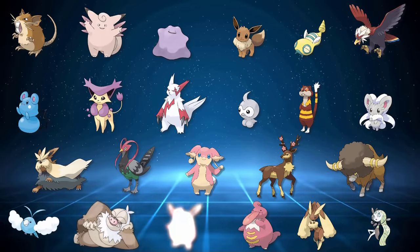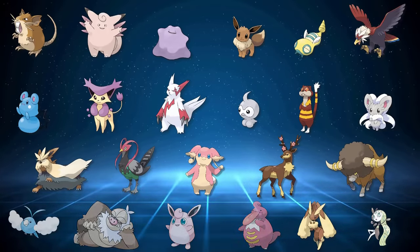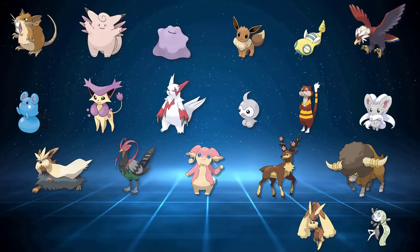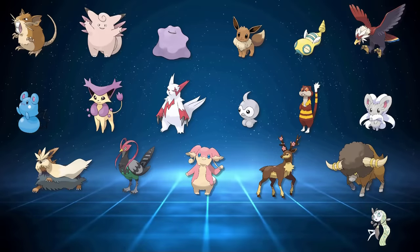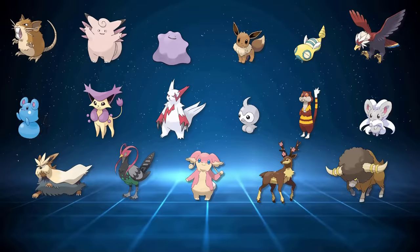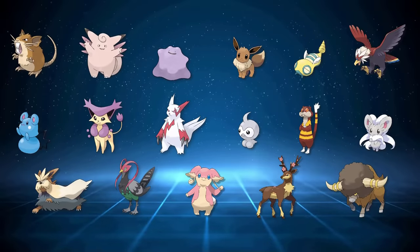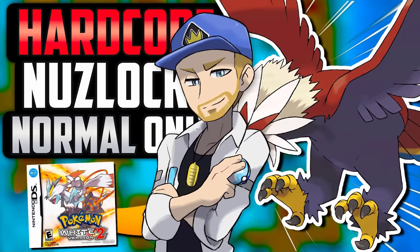Swablu, Slakoth, Wigglytuff, and Lickitung are all only available in the post-game, which cuts those out. The Buneary line is exclusive to Black 2, not White 2. And since we don't use Legendaries or Mythicals, Meloetta is unviable. Aside from that, we're good to go — so let's see what we can manage with this amazing selection of Pokemon in arguably one of the hardest Pokemon games out there.